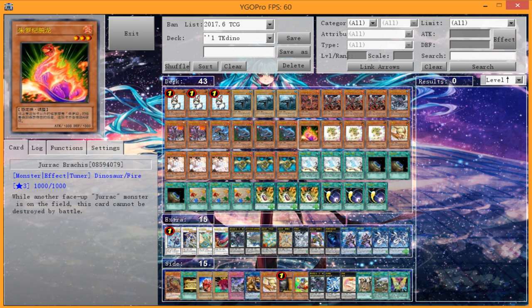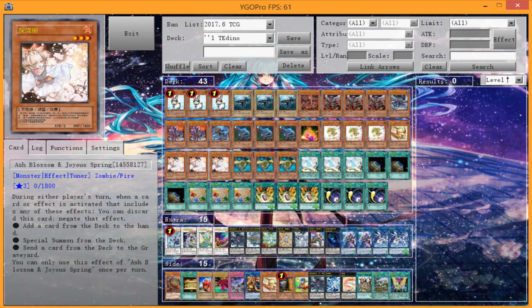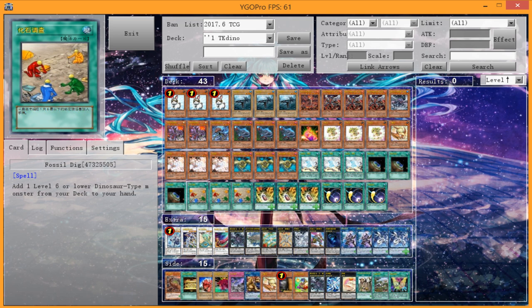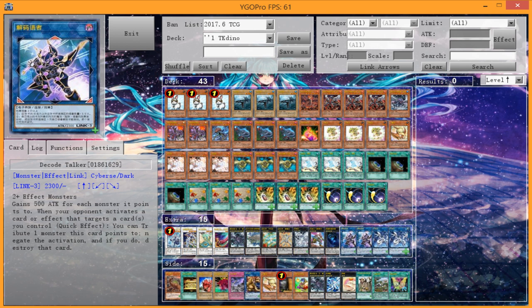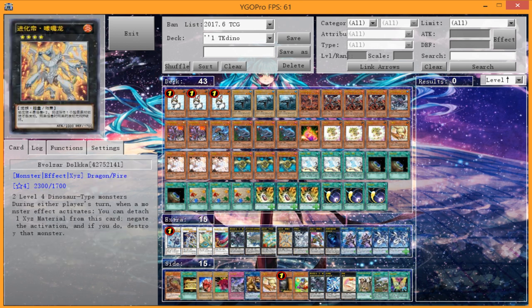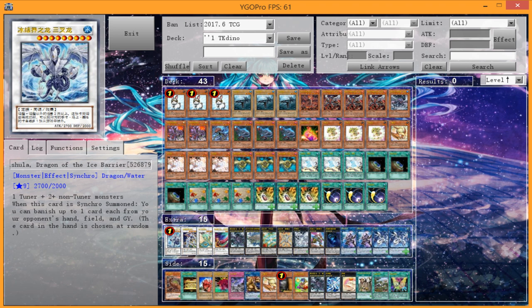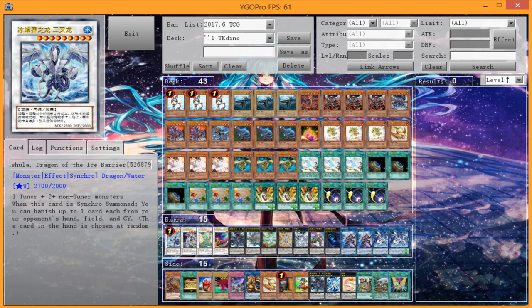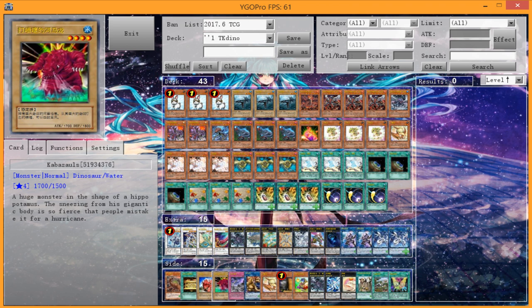The deck still has a lot of possibilities. Opening Trishula into Invoker to rip your opponent of two cards during your first turn is still quite strong, or ending with Calamities after you Trish your opponent. All strong plays, but still the same weakness as before — if you get Ash Blossom at the right time it could stop you in your tracks, and then it's very hard for you as a Dino player to overcome that.